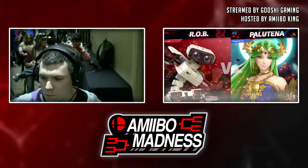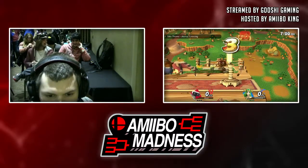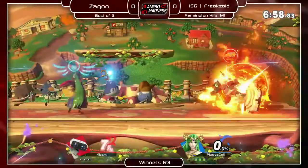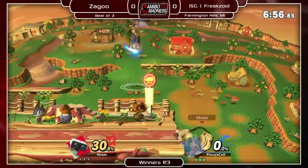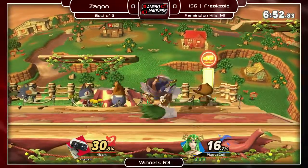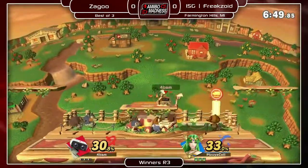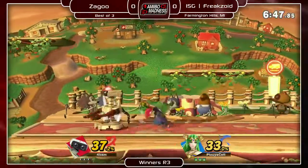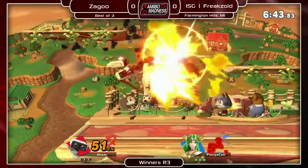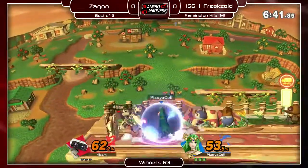Game one is going to be ROB versus Palutena. I did not know Freak, so I played this character — everyone plays Bullet. Open it up, get the kind of raw explosive flame in the neutral. I'm really curious to see how Zadu plays this matchup. I fought him at Victory Road last weekend and he plays ROB, or at least he plays super aggressive, which I hadn't actually really seen from any ROB mains yet.